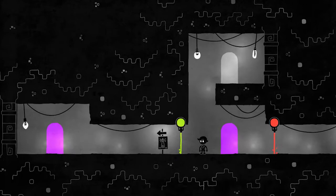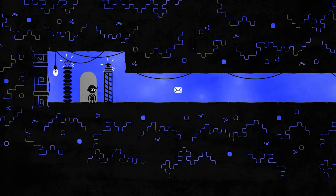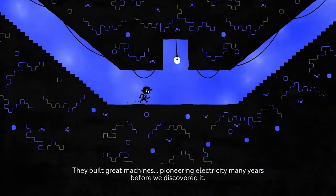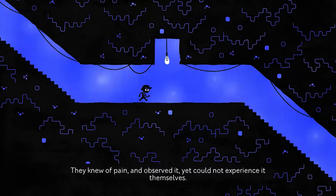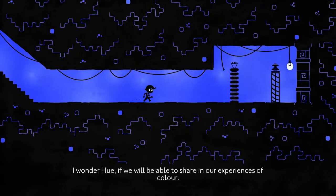I'm sure that's like acid that we cannot stand in. And we cannot go through there because we don't have green — and that shows a lighthouse, so I feel like that's probably endgame stuff. So let's go here instead because we can actually go here without dying. My research led me to tales of a long-lost civilisation. They built great machines, pioneering electricity many years before we discovered it. Strangely though, this civilisation is said to have felt no pain — they knew of pain and observed it, yet could not experience it themselves. Explaining the sensation of pain to them is like explaining colour to someone who can only see in black and white. I wonder, Hugh, if we will be able to share in our experiences of colour.